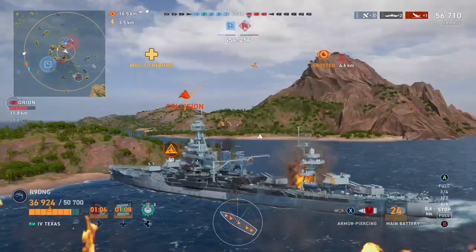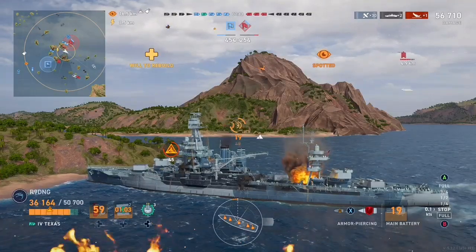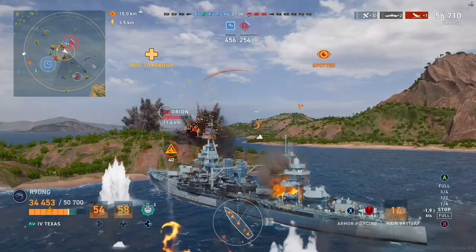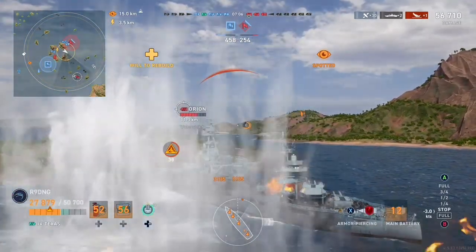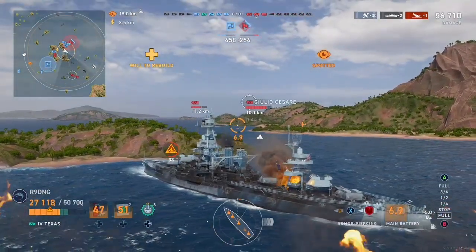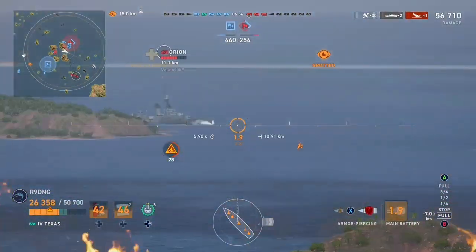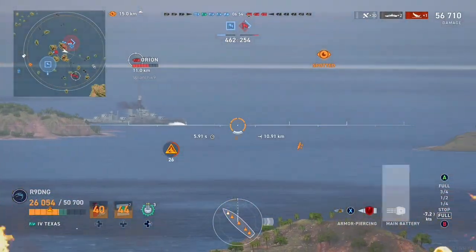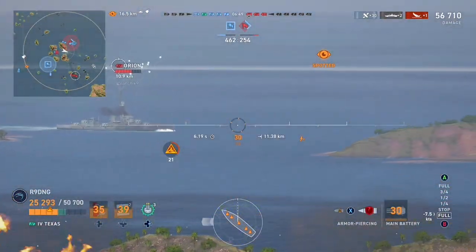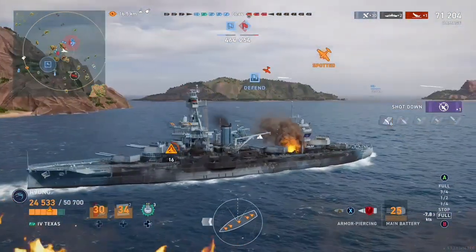Enemy Giulio Cesare getting dev struck by the allied Agincourt takes the enemy down to just the Giulio, Orion, and Langley left on their team. The enemy carrier once again circles overhead. We get another AP shell from the Orion who hits our thinner 19mm casemate armour belt. Julio also takes a shot at us but just like me shoots the island. And I get a very juicy looking broadside Orion, take the full salvo, dispersion is looking good, and that is a very nice 13,000 damage with 6 pens.